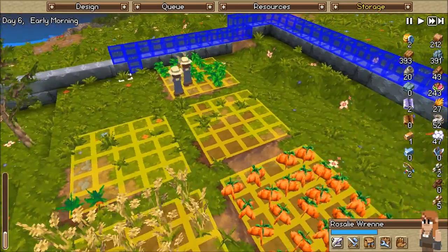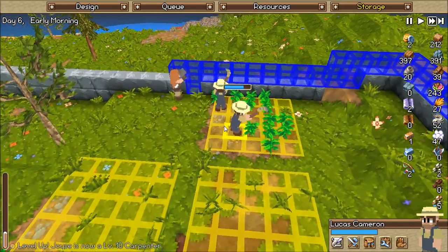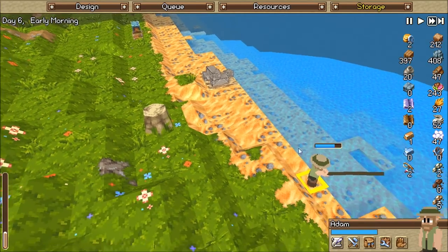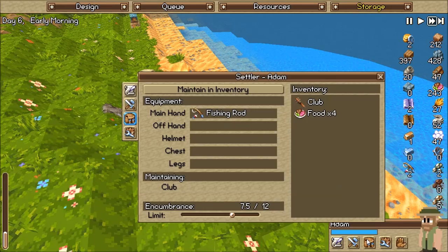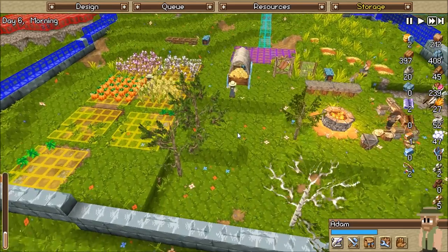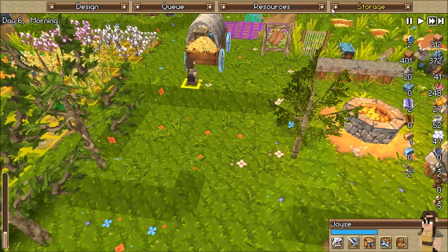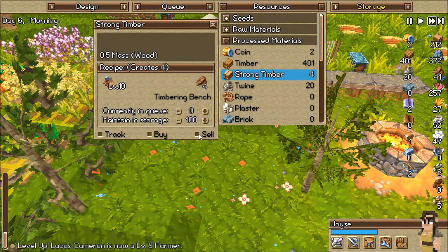Are they planting some more seeds? They're just hoeing — oh, they're harvesting. Good, good, good, more food in. How's this guy out here doing? He's way over here. We're going to deconstruct that — I don't want that out here. He's level three, he's getting some levels. How's our coffter level looking? Level ten. Let's start making some strong timber, and we will actually start putting that to sell as well.